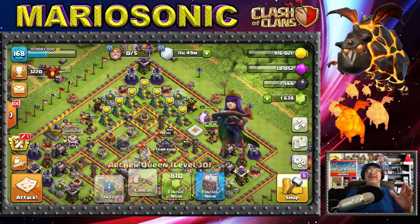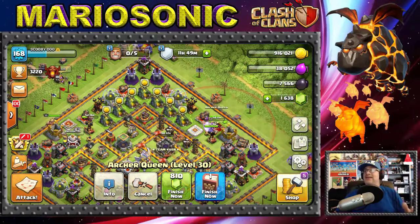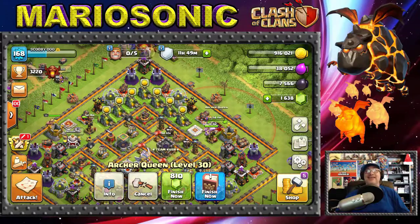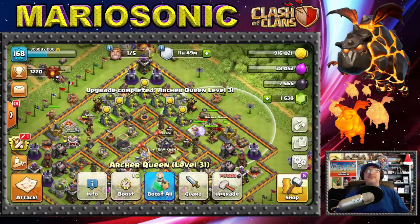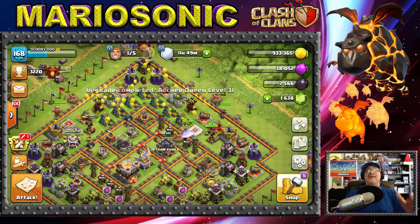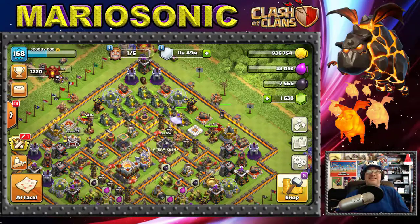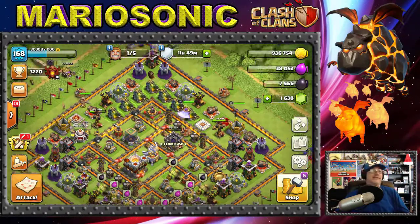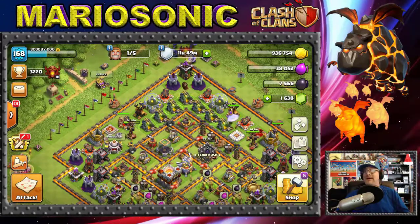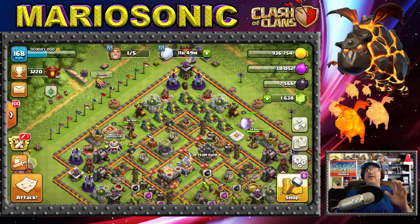It's all about the queen today! I just got the queen going and I can actually use the Book of Heroes, which is very awesome. Let's use the Book of Heroes and upgrade her to level 31 — that is awesome! Now we have some powerful allies: our Grand Warden is level 16, our queen is level 31, and our king is level 35.